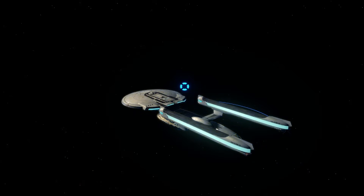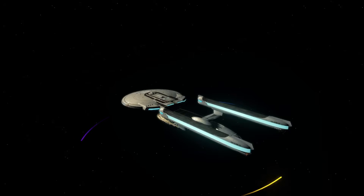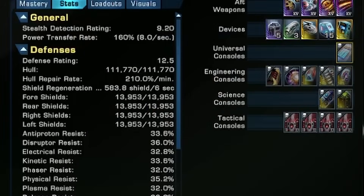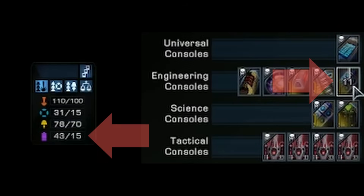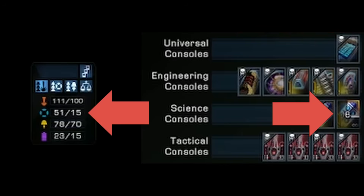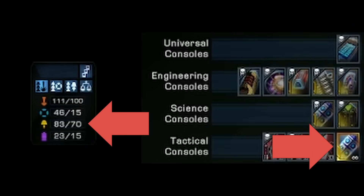If any or all of these are active, you gain 20% recharge haste for your bridge officer abilities. These bonuses are pretty good, but that's a lot of power to lose — sort of an inverse Plasmonic Leech. Thankfully, this is where the console's passives come into play. You gain a power bonus depending on which slot it's put into: universal console slot gives 120 power transfer rate; engineering slot gives +20 aux power and +5 max aux power; science slot gives +20 shield power and +5 max shield power.